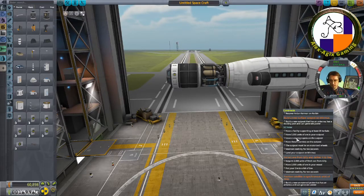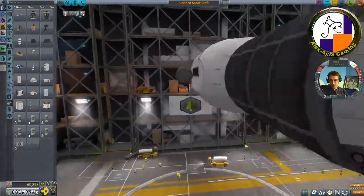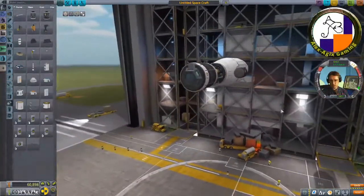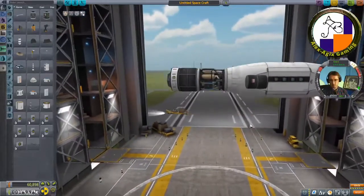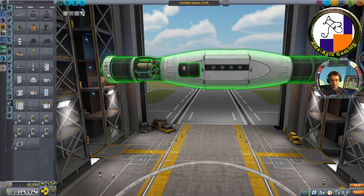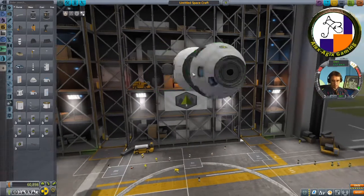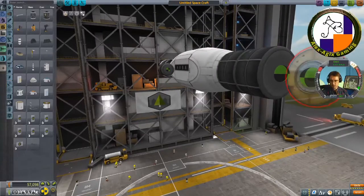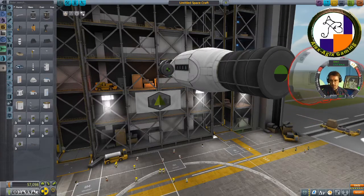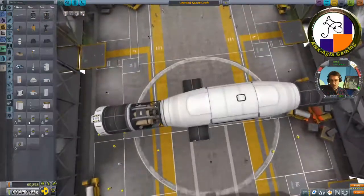Fuel and cupola are done. It wants three scientists but there's no science place, so I'll just land the scientists and return them to the base — there's not much more science to be had on Minmus anyway. You can never intuitively pick the right rotation, it's always two or three presses before I get the right one.